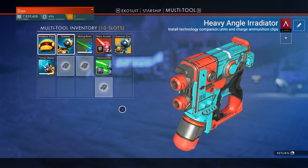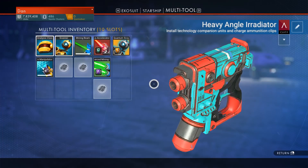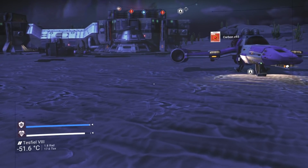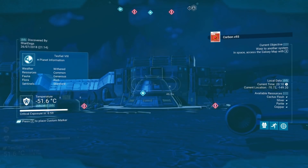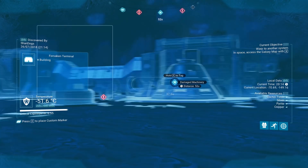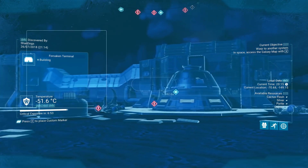The first step is to follow the storyline a short while until you have need of finding anti-matter. This won't take long, only about an hour or so depending on how you play. The mission to find anti-matter will have you heading to a structure that looks exactly like this.